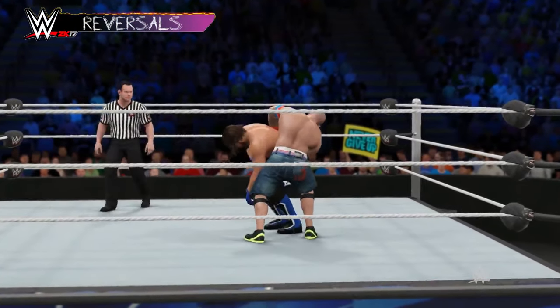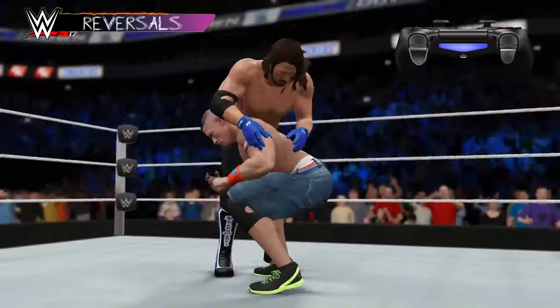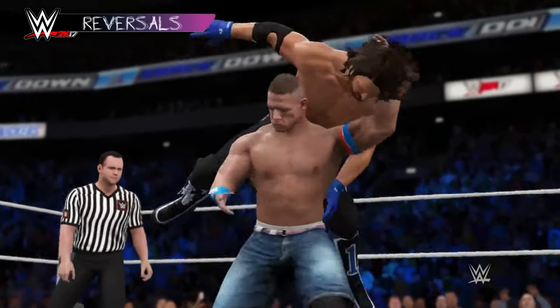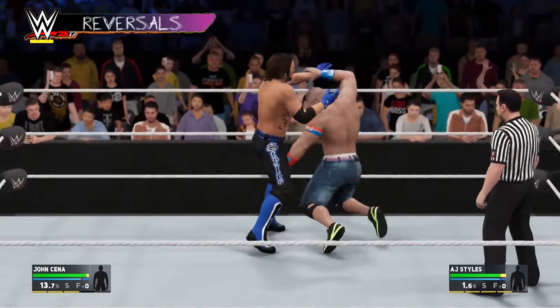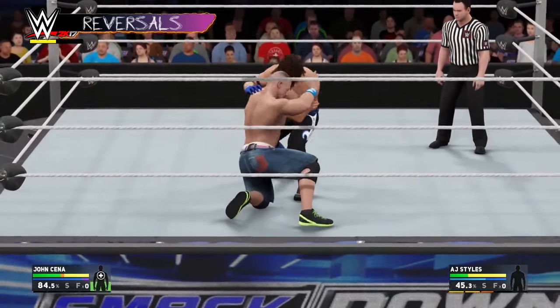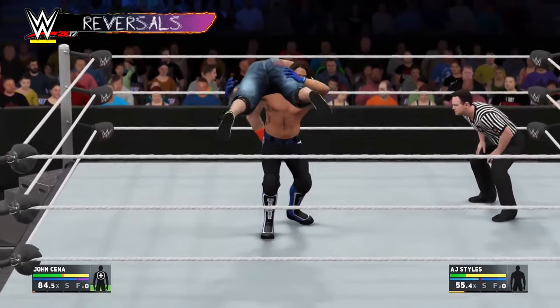You may have noticed those icons appearing over your head. Those are reversal prompts. To counter an opponent's attack, press R2 while the reversal prompt is showing. You'll avoid taking damage and often leave your opponent in a vulnerable position. Keep in mind, this is going to spend a reversal slot. If you run out of slots, you're going to have to wait for them to recharge before you can perform another reversal. Some moves have two reversal prompts.